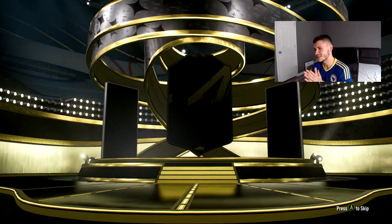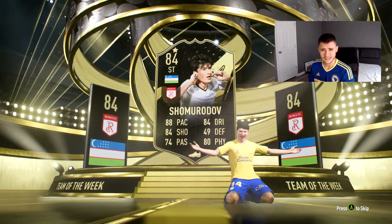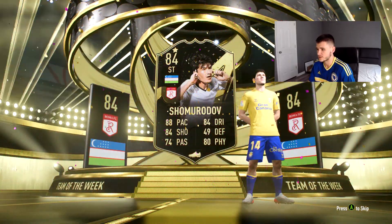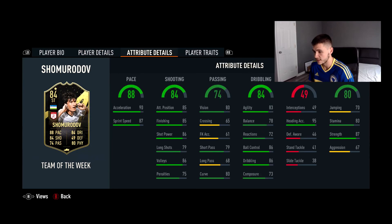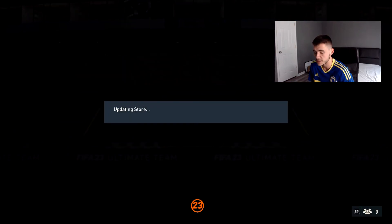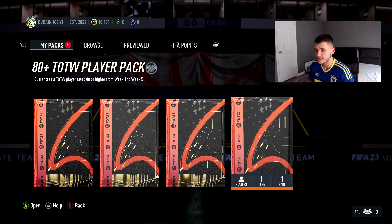A hundred percent walkout — oh, it is a walkout! It's Shomurodov, the Roma striker from Uzbekistan. So many people were using him in the first week of FUT Champions — it was insane. Very very nice, good ball control. He was absolutely destroying me when I came up against him in Fut Champs. So we've opened six packs with six walkouts. We have four packs remaining. This is a dub!